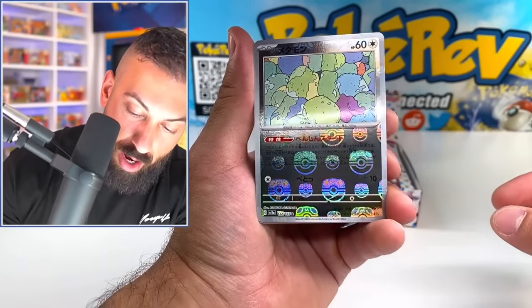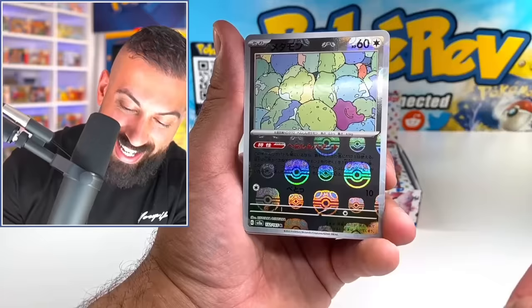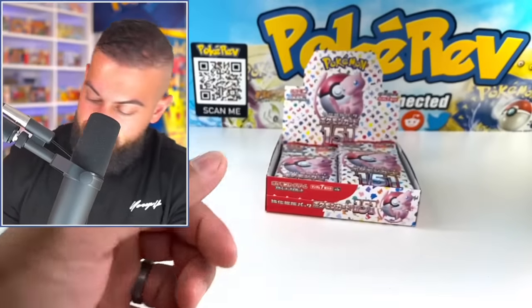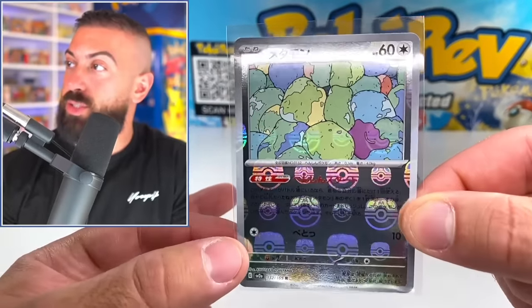We got it. We need a secret art rare. The master ball is going to be for a Ditto. Dude, that's sick. I didn't know what this was for a split second originally. That's sick. That's going to be our one master ball. Dude, these are crazy to pull. You only get just one.